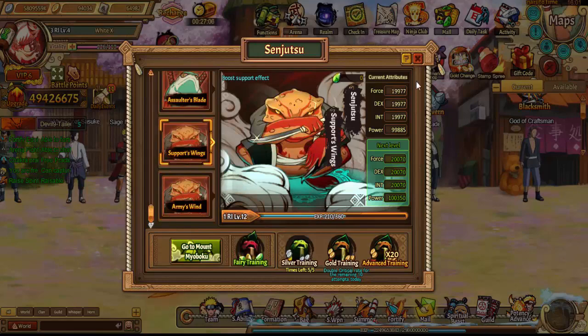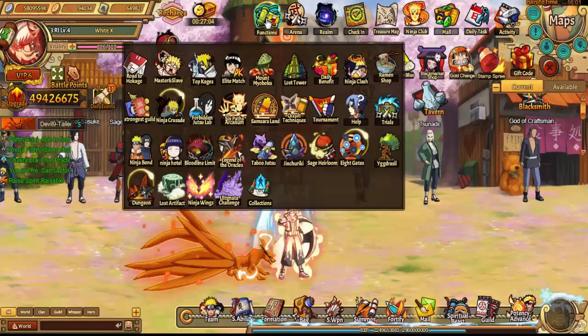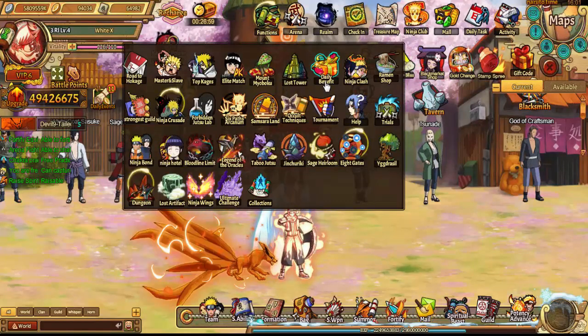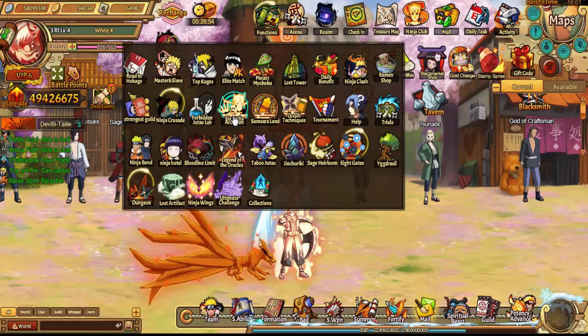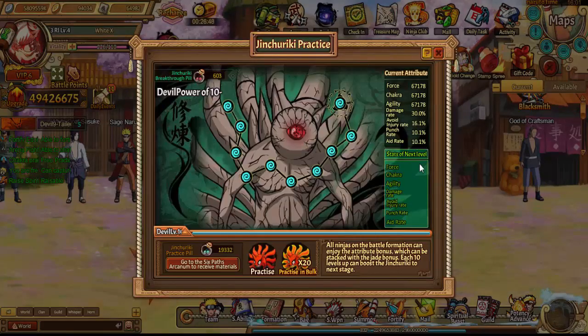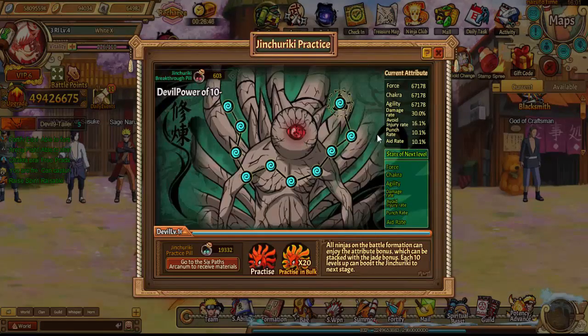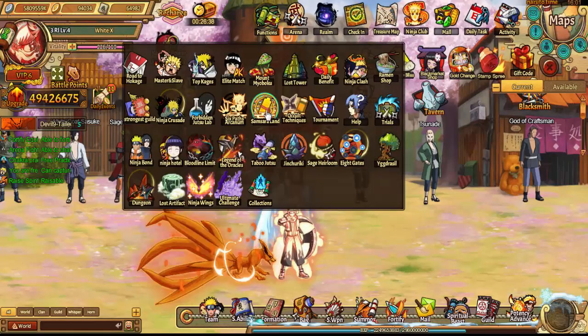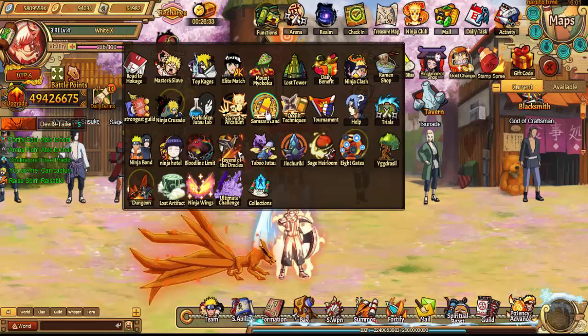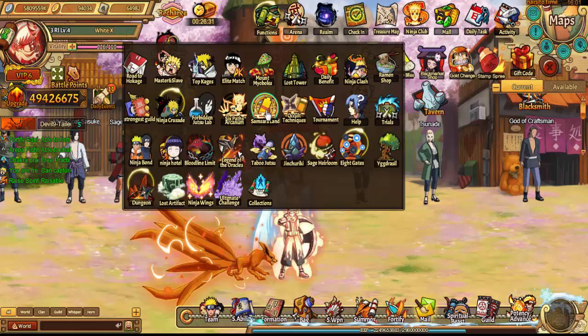You get speed from there by leveling up whenever you can. If you need speed, definitely focus straight on the support wing. Then you got Six Path Arcane — you get unity and speed from Six Path Arcane. Some of it is only for your main, so if your main is slow, that helps them out as well.